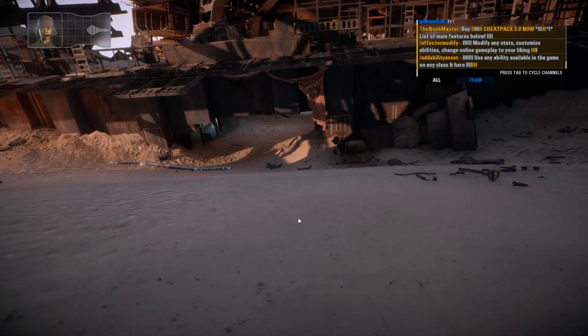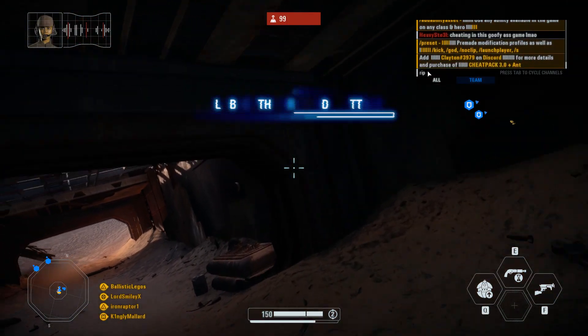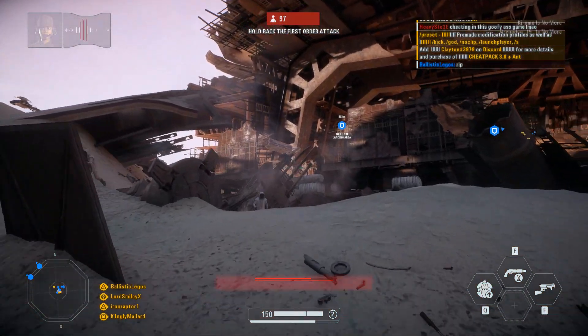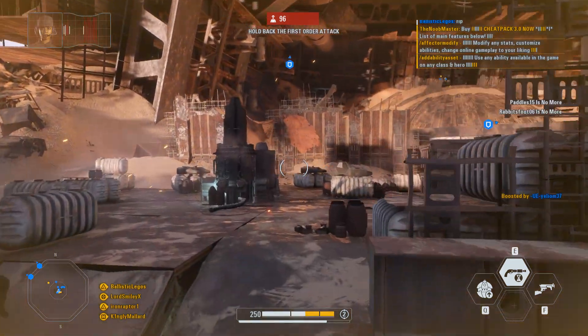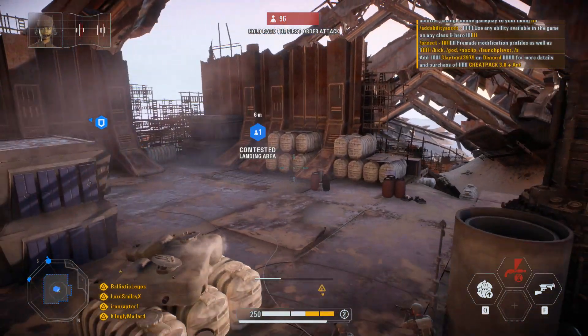Here's the situation: we came to Jakku to buy a droid from the scavengers — a vintage Imperial unit with data real important to the First Order. We've got the droid, that's the good news. The bad news is the First Order is landing troops everywhere. We've got to hold them off while we figure out the extraction. Get to the landing pad and the old reactor control chamber, and keep the troopers out as long as you can.